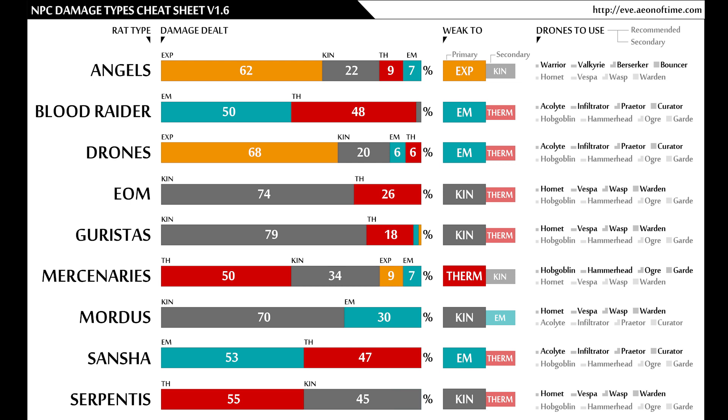Maybe it's something they plan to implement later. The impression I get from EVE Echoes is that it's trying to simplify EVE Online for the mobile audience — it's still complex and has a lot of depth, but they're reducing some of that complexity. You'll notice on the graph that I farm angels, who are weak to explosive. Blood Raiders and Sansha are weak to electromagnetic. Look at this list and it'll tell you the type of anomaly and what damage type it's weak to.